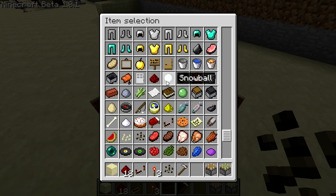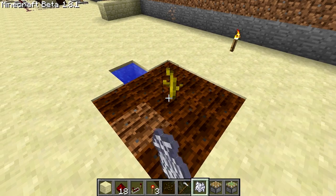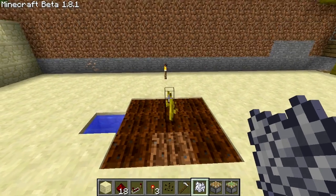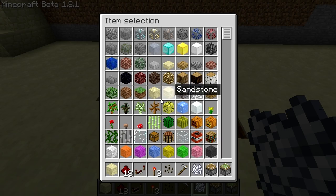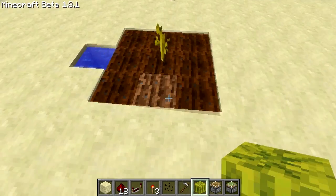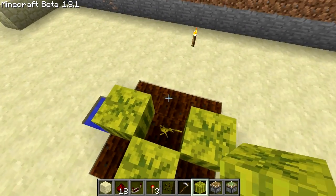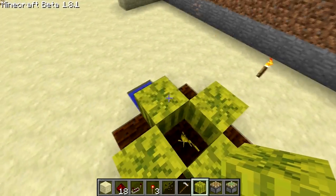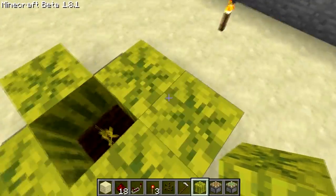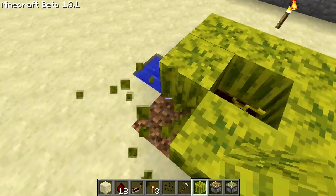There's a whole bunch of different stages, and once it's up to its fullest level it will place a melon next to it. It can place one here, here, here, or here — it will only place one and it cannot place one on the diagonal. I keep saying pumpkin but I'm talking about melons — pumpkins work the same way, they cannot be placed on the diagonal.